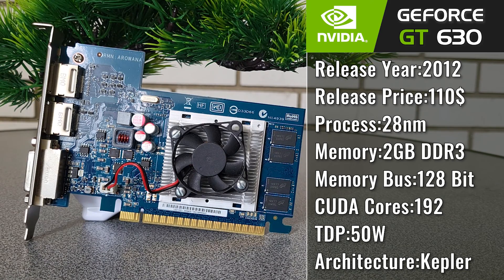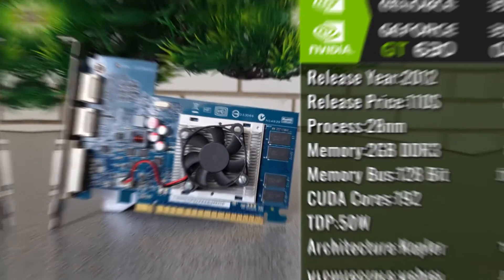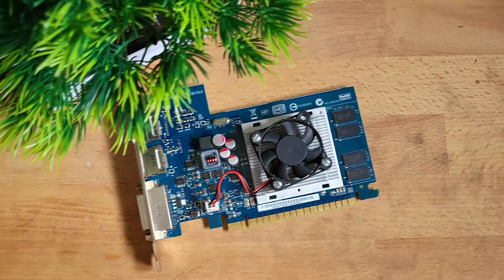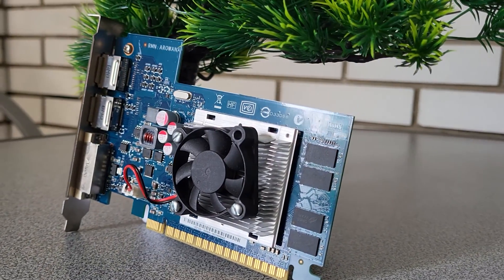Not really gaming GPUs, but not really only just display adapters. One of these cards certainly was the GT 630, coming in quite a lot of variants, ranging from a GDDR5 version to a DDR3 version, from the Kepler architecture to the Fermi architecture. So if you are unlucky and stuck with a GPU like the GT 630, what are some of the best games you can play on a GPU like this?